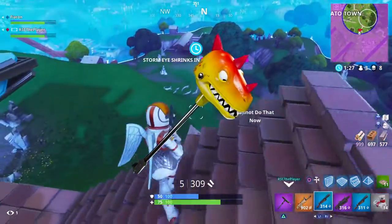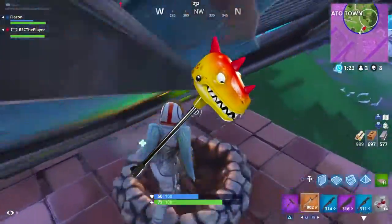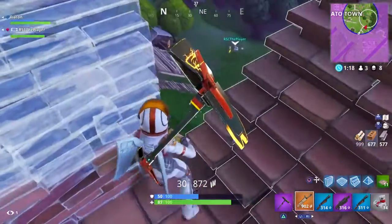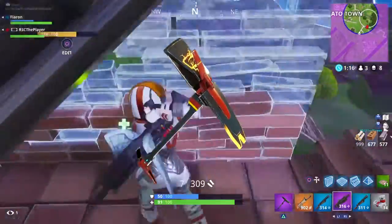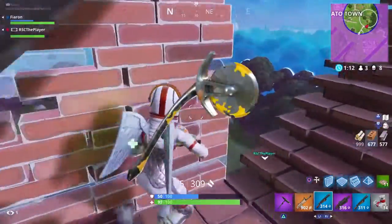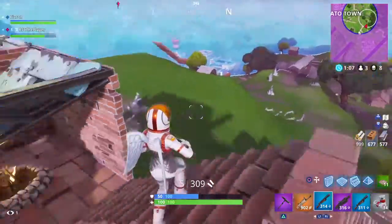Moving on to the axes: we have Bite Mark, which comes out the same day as the Triceratops skin but is sold separately — it's epic rarity, so another 10 bucks. We've got Cunning Edge, a rare axe — I'll call it half L, half W. And we've got Axaroni, a pizza cutter axe, which is also a rare rarity.